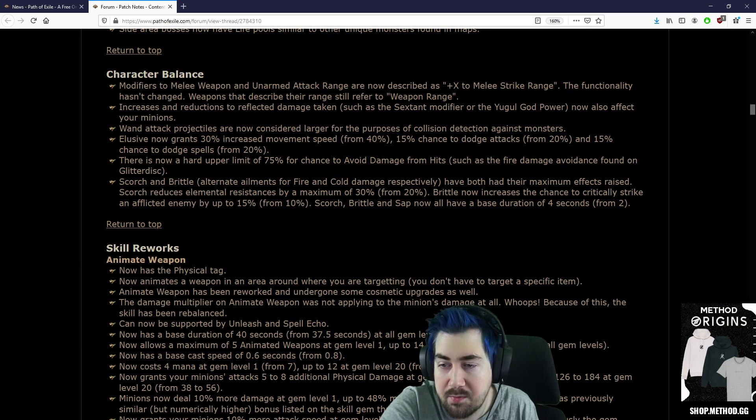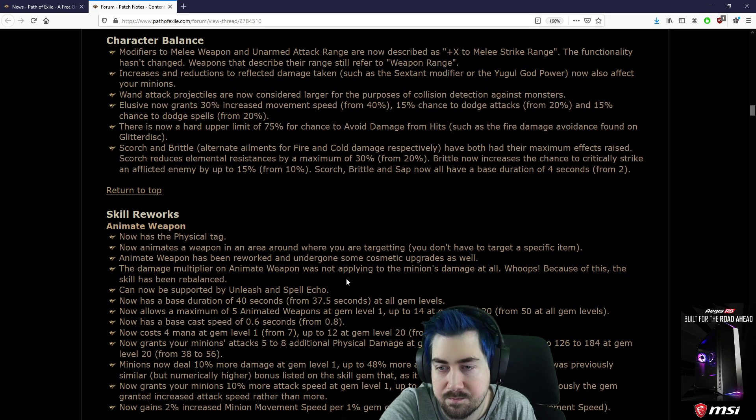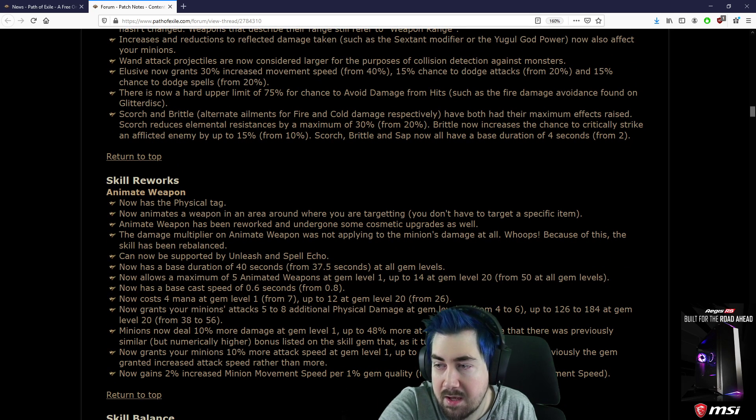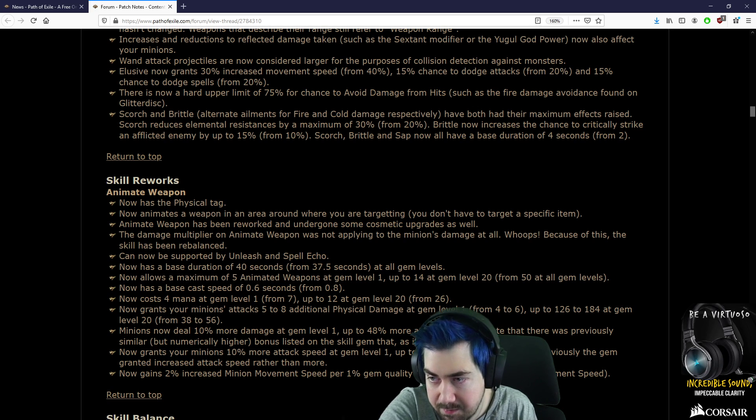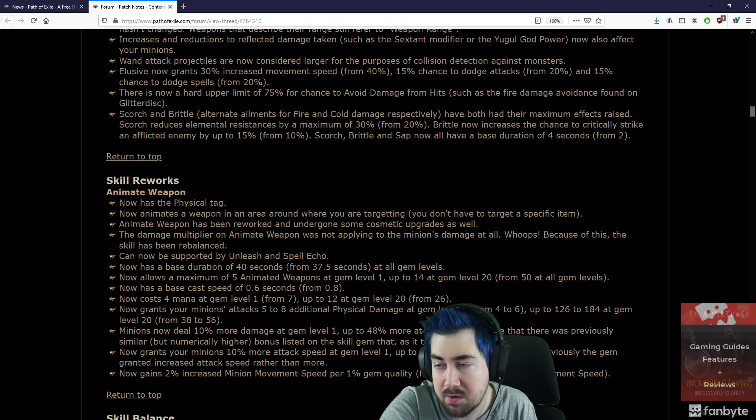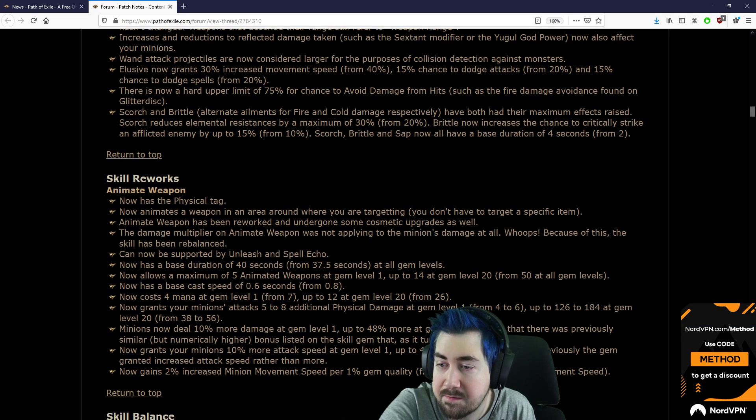There is a hard upper limit of 75% chance to avoid damage from hits, such as the fire damage avoidance found on Glitterdisc. Scorch and Brittle have both had their maximum effects raised. Scorch reduces elemental damage by a maximum of 30% from 20%, which is really big for Elemental. Brittle now increases the chance of critically striking an affected enemy by up to 15% from 10%.